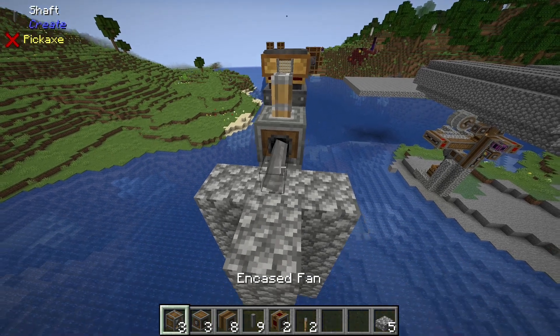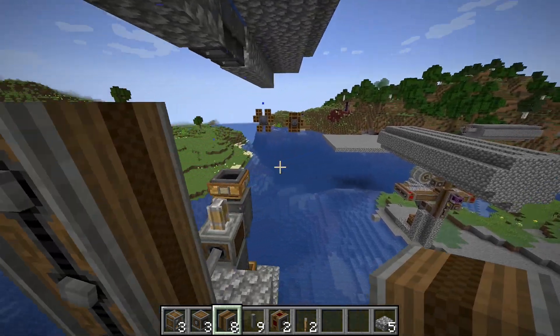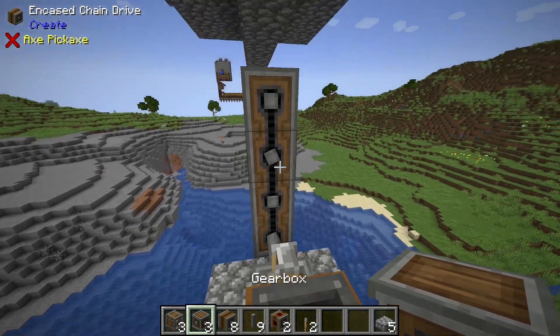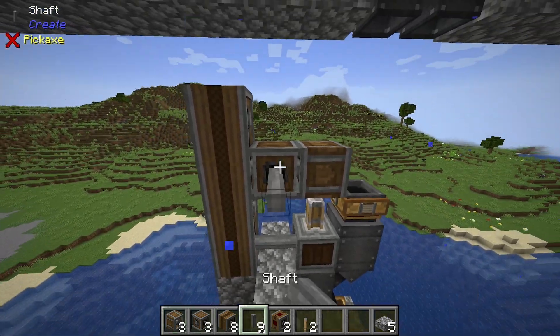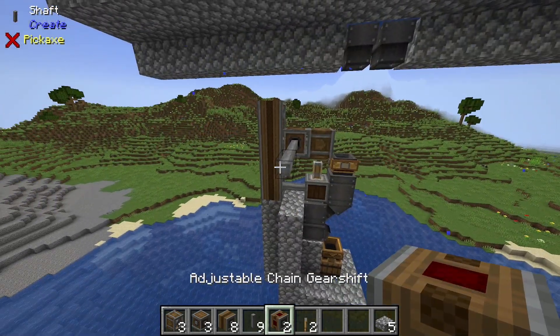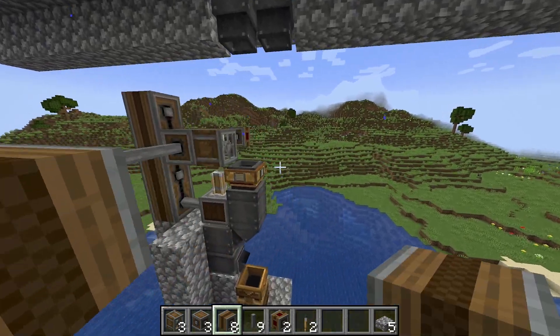On the other side of the mechanical press, set down one shaft, then hook up an encased chain drive to it and stack that four high. On the other side of that encased chain drive, set down one gearbox on the third level, put down a fan, and on both sides of these gearboxes stack out three shafts, cap them off with an adjustable chain gear shift, then two regular encased chain drives.